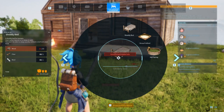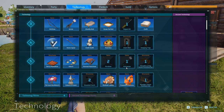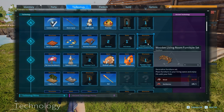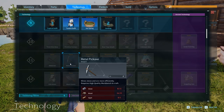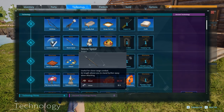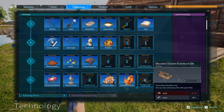Let's open the technology menu to see what we have. We do have four tech points left. There's furniture for living space — not what I'm looking for. I see metal spears, metal pickaxe, metal axe. I did already unlock stone spears.